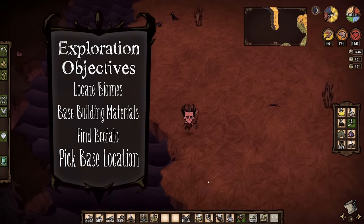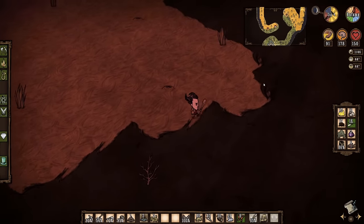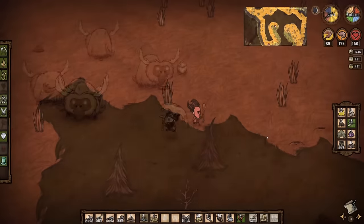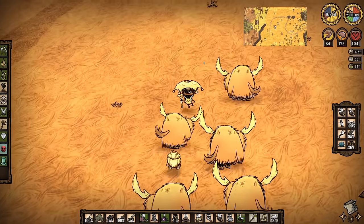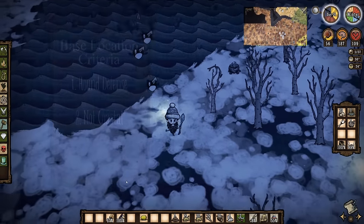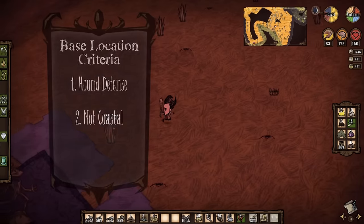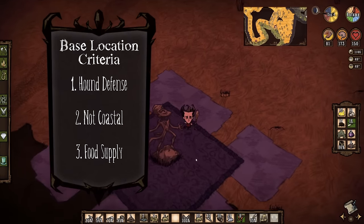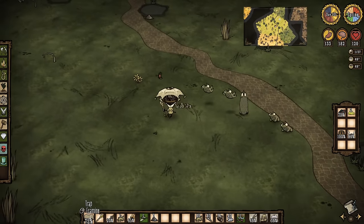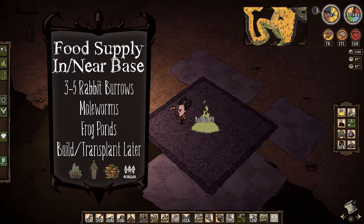Last but not least, here are some general ideas for selecting a good spot to build your base. First, hound defense: having your base somewhat close to beefalo is great, but don't be too close — beefalo periodically get grumpy and will attack you on sight unless you're wearing a beefalo hat. Typically four to five screens away is a good rule of thumb. Second, not coastal: Penguels randomly spawn in winter if you're by the ocean, and you don't want them setting up camp in your base. And finally, food supply: you'll need easy access to food, and some of the best options near your base are three to five rabbit holes, a couple of mole worm burrows, or one or more frog ponds — though don't be too close to frog ponds as the frogs are aggressive. Most other food sources such as berry bushes and pig houses can be transplanted or constructed later.